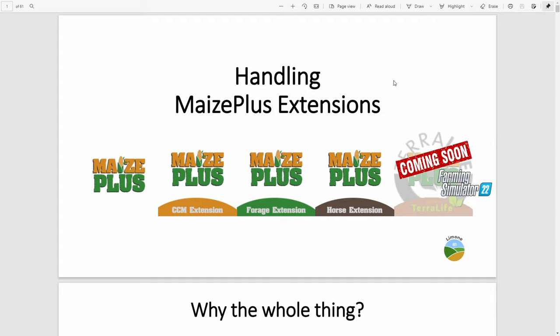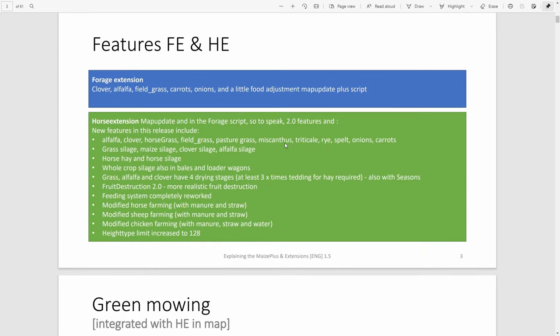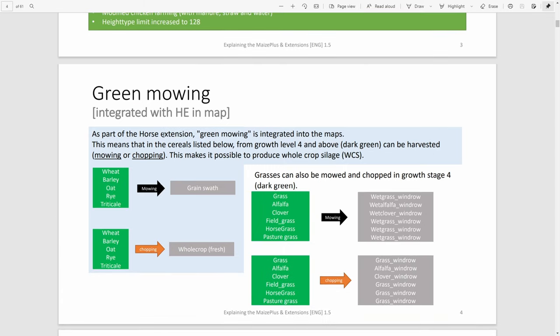The first tip is one of the most important: read the manual. The guys from Maize Plus have put together a pretty extensive 60-odd page guide on how to use the Maize Plus mod and its add-ons. It covers most of the questions you're going to have, so I'll put a link in the description below. Before you install the mods and activate them, go and have a look at the manual — it'll tell you about the new features that have been added.